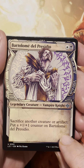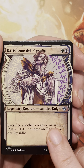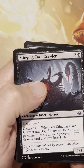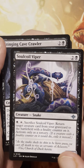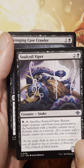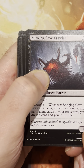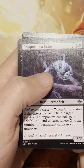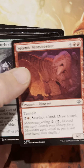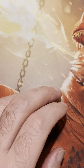I've got a vampire here — Bartolome Del Presidio: sacrifice another creature or artifact, put a +1/+1 counter on Bartolome Del Presidio. Soul Coil Viper. Look at all these black creatures — so nasty. It's like a little viper over here. Stinging Cave Crawler. Chupacabra Echo. And there's a dinosaur — maybe not the dinosaur we're looking for, but a dinosaur nonetheless. All right, keep it moving.